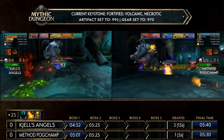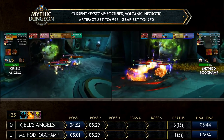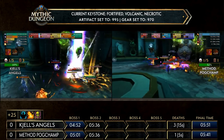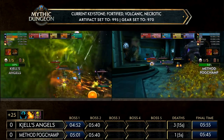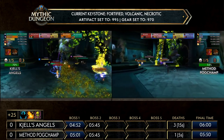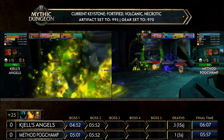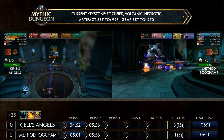Pogchamp is saying: if Shells Angels messes up on large pulls — as we saw them fail to execute in a 24 Vault — then we can capitalize and beat you. For me, the consistency from Method Pogchamp is clear. Method Pogchamp is the surgeon's knife — very clinical, very precise. Shells Angels is a sledgehammer; they just come in wanting to pull big and smash everything into the ground.